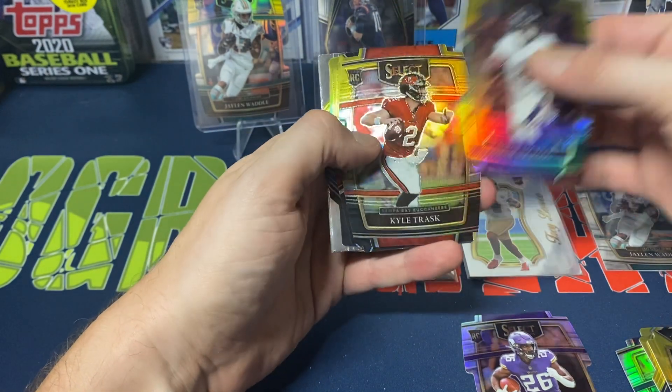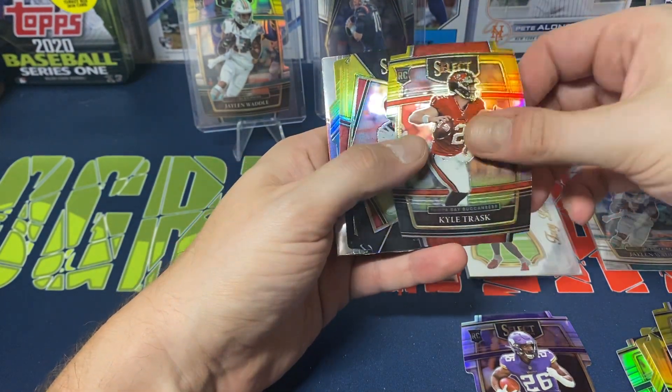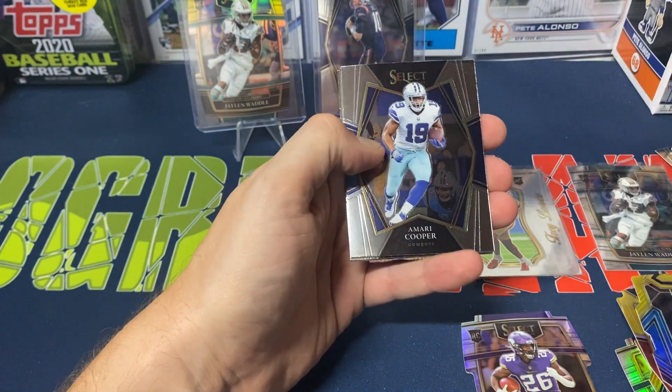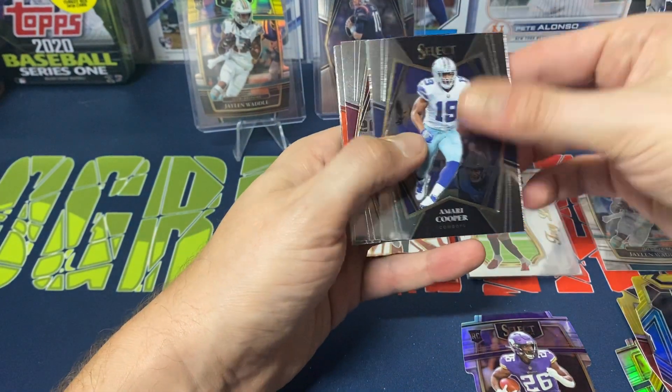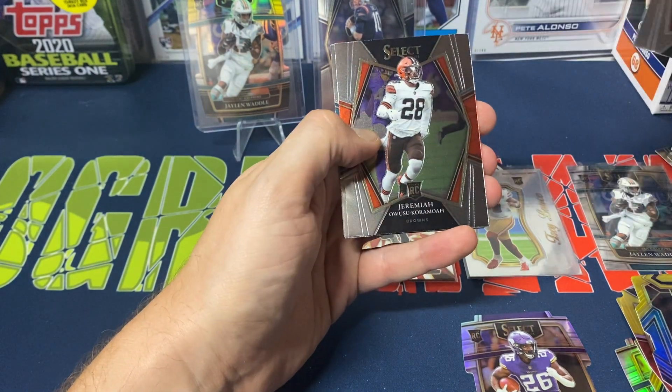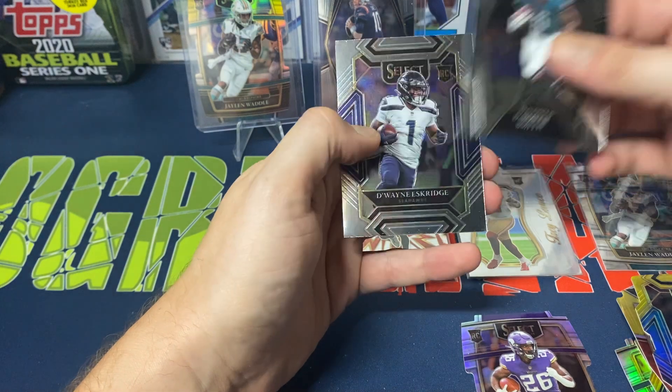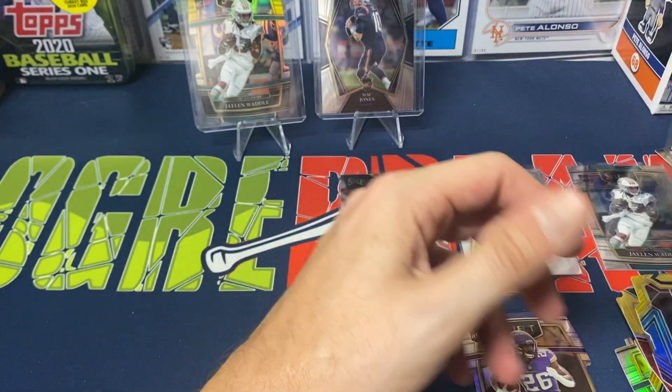Lamar Jackson, Kyle Trask, Trace Sermon, and Chubba Hubbard — a couple of rookies at least. Mari Cooper, Chase Young, Osu Kamara, Devonta Smith, and Eskridge to finish it off.